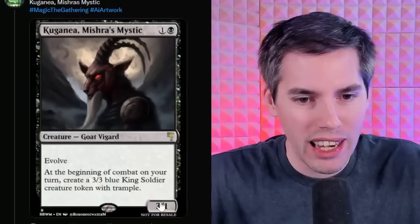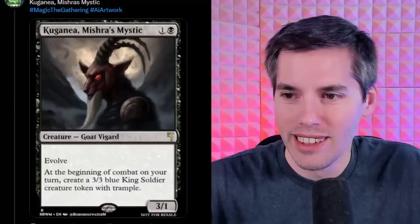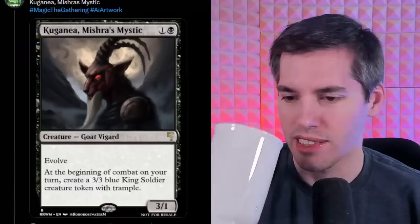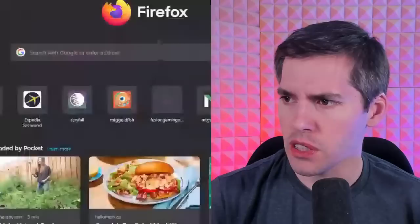So you effectively have a 5/3 for two mana and two more 3/3 creatures by turn three — it rivals everything in Legacy and Vintage. Evolve goes both ways — it triggers off greater power OR toughness. The GOAT is too good. Better than Tarmogoyf — completely broken compared to Mountain Goat. It's danger big time. Looks like a card they'd print in a Commander set, but this looks ridiculously overpowered.